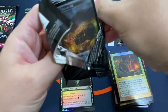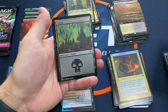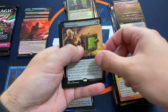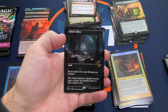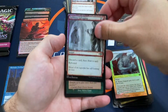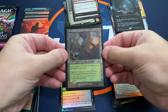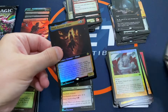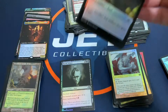Two packs to go — maybe a Force of Negation or a Scalding Tarn. Pack 10: Chitter Spitter, Faithless Salvaging. Oh, there we go — a Cabal Coffers Borderless! Some really nice art right there, very sweet. Marble Gargoyle, Faithless Salvaging, Chatterstorm — is this a Squirrel Pack? Yavimaya Cradle of Growth Foil Etched — that's a nice foil etched right there, we'll take that. Unfortunately, Fortune's Flame is going to be our Extended Art pull. Kind of striking out on a few of those.